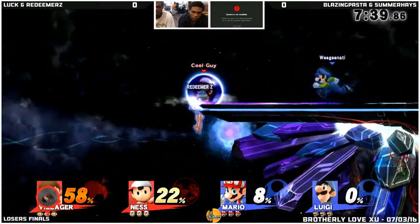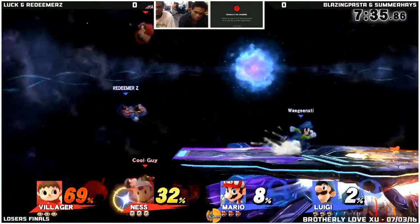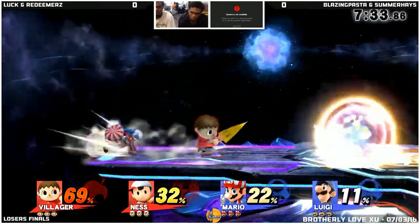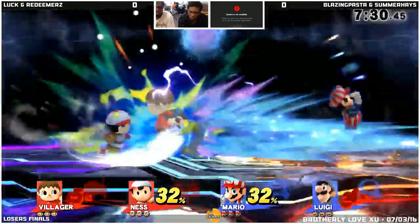The usual down throw. A bounce, but Villager's got that amazing recovery, so we probably won't see anything from that anytime soon. Watch out for it if it's on Pasta's side. Forward smash accidentally hits his opponent — Redeemer was there, so he was okay in doing it, but it was unfortunate that it did hit his teammate.